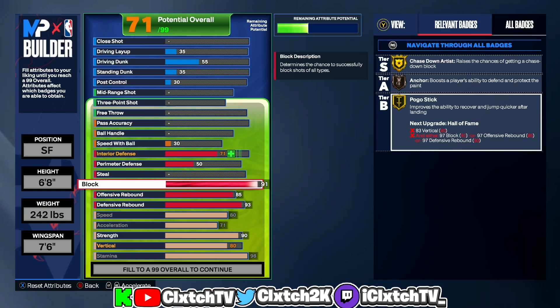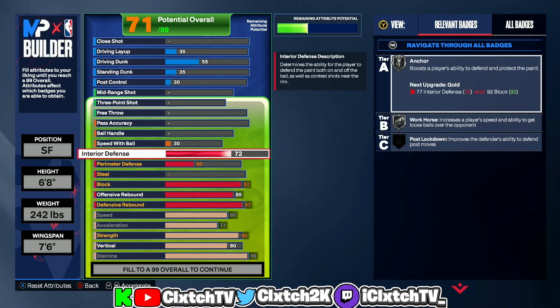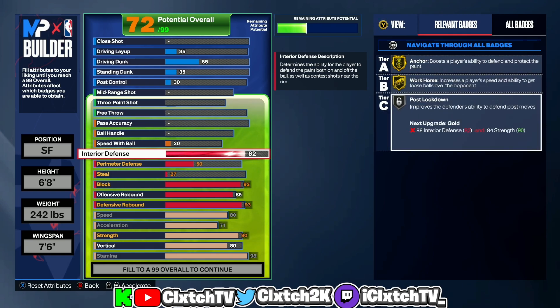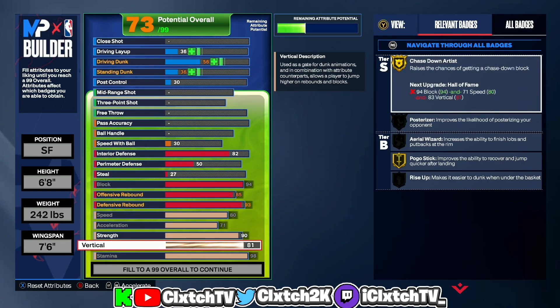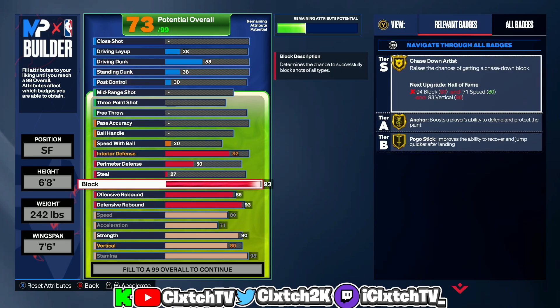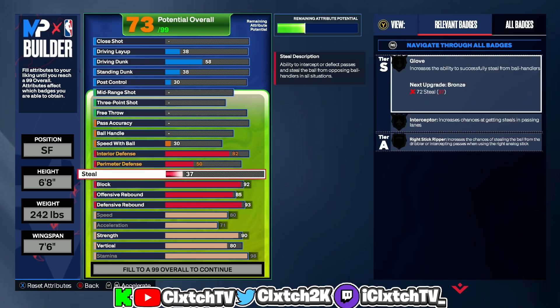For block I put it to a 92, which gives Gold Anchor. Interior defense I put to an 82 — that gives Gold Workhorse and Silver Pulse Lockdown. Now, if you want Hall of Fame Chase Down Artist, you can get a 94 block on the 6'8" and an 83 vertical to unlock it. I didn't really care about it so I just went 92 for the Gold Anchor.